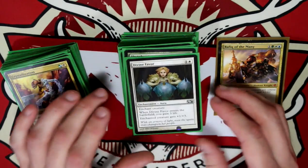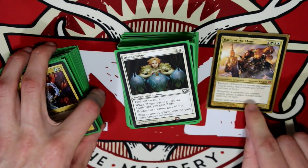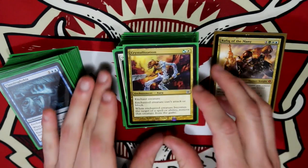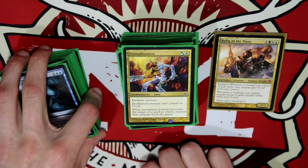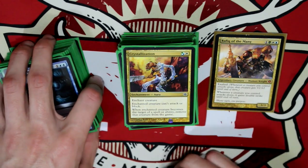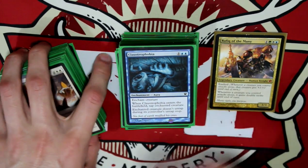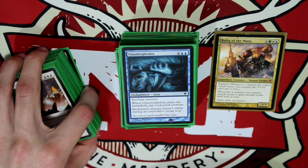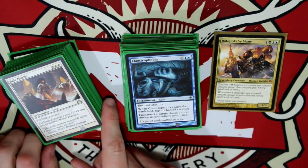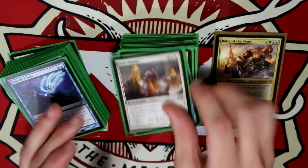Divine Favor — just enters the battlefield and you gain some life, buff some more creatures. Even the smallest buff, when it's gaining Double Strike on top of it, it's gonna start adding up really quickly. Crystallization — Enchanted Creature can't attack or block, and when it becomes the target of a spell or ability, remove that creature from the game. Really mean for two mana. Claustrophobia — another mean one, just tap it. Any sort of deck focused on attacking all the time, you'll see a lot of cards removing the ability to block.